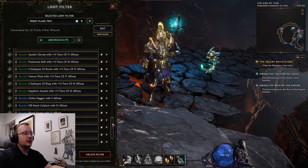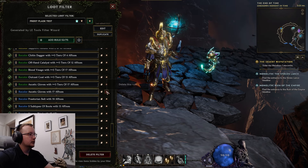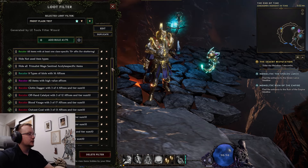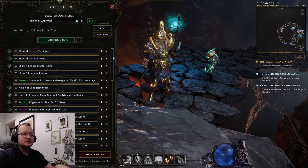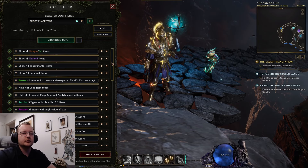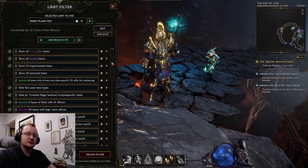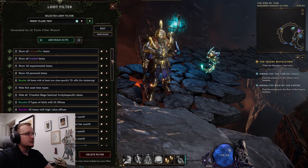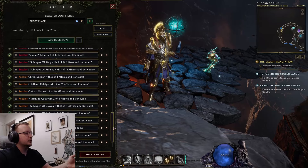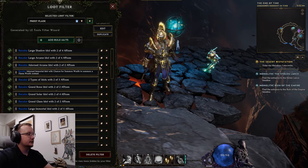Same thing if you want to add more — like if you want to check out my other video and add some valuable idols to your filter. You can also come down here and delete out the lower-level parts of the loot filter, because once you're in the endgame you'll be past all of that anyway — you're only going to want to see yellow and above. This is all a baseline you can edit as much or as little as you want. Going back to my Frost Flask filter, you can see this was the start of a lastepochtools filter that I've edited and added stuff to as needed over time.